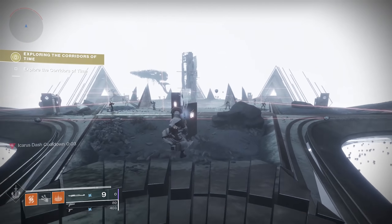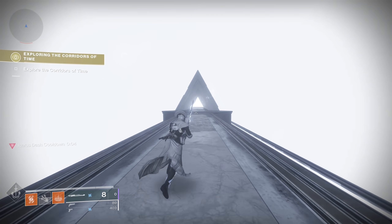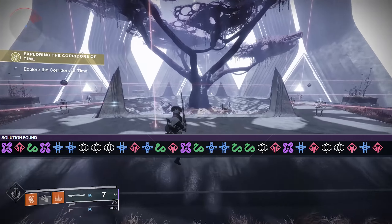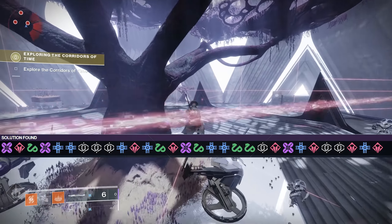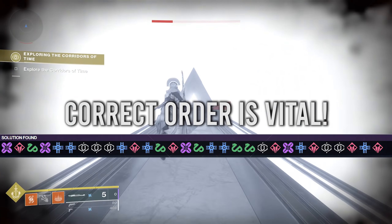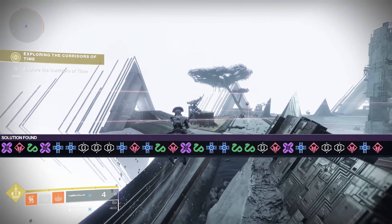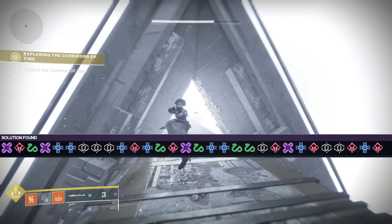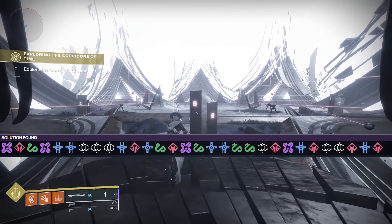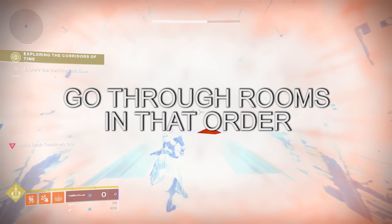The first thing you want to do is load up the Corridors of Time — it's on Mercury. Go ahead and pause the screen right now and copy this formula down. It may look a little confusing at first, but pull out your phone and notepad or paper and pen. Write down these symbols: clover, diamond, snake, clover, plus, plus, hexagon, hexagon, hexagon, plus, diamond, plus, snake, diamond, clover, snake, plus, plus, snake, snake, hexagon, diamond, clover, plus, diamond, hexagon, hexagon, diamond, plus, diamond.